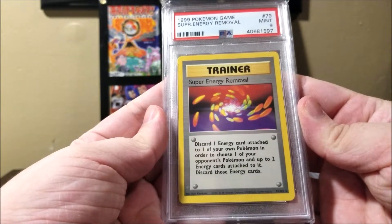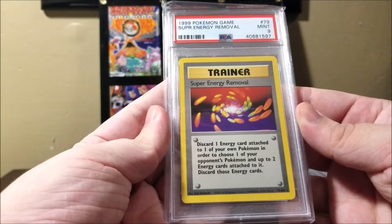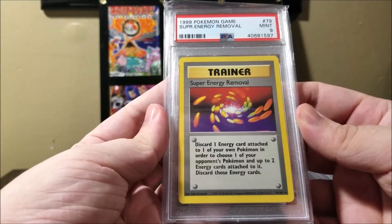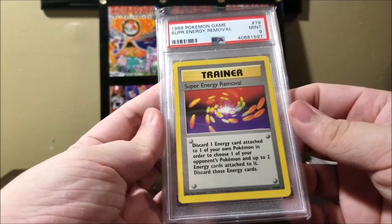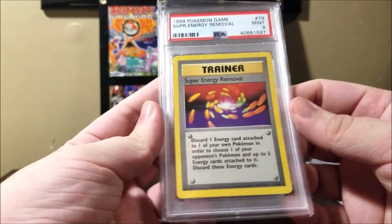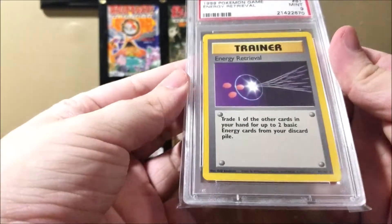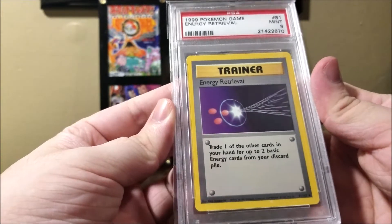Super Energy Removal, a trainer card, a rare. The trainer card rares are actually some of the more expensive rares because nobody saved their trainer card rares when they were opening original packs, so getting one in the grade you want is kind of difficult. Just a fun fact that the original Pokemon trainers are the more sought-after graded cards. Number 79 in the set. Next, Energy Retrieval, another trainer card, but this one is an uncommon. Number 81 in the set.